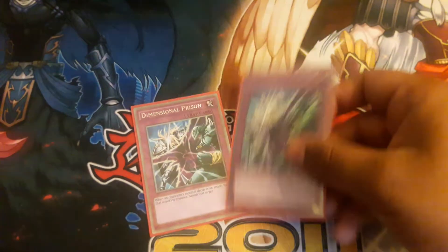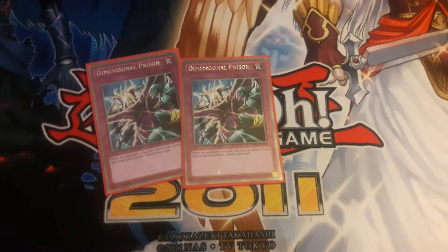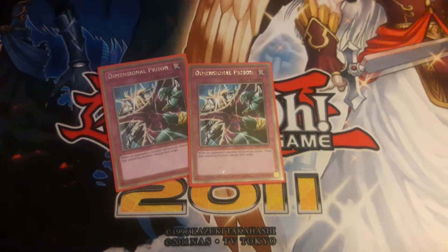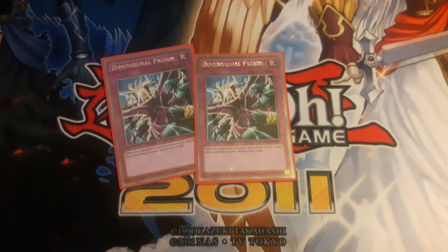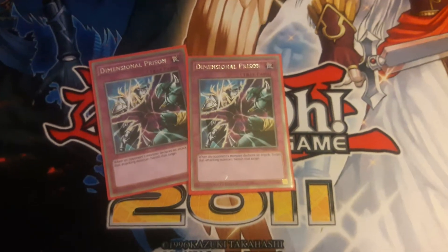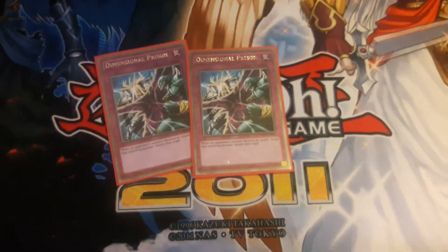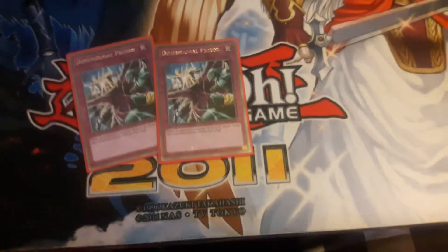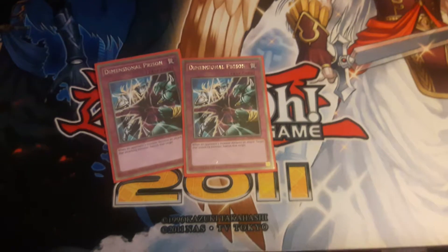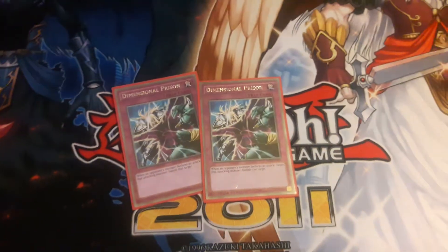Next we have two Dimensional Prison. Basically a big middle finger for your opponent - when they attack you, banish whatever monster was attacking. It does target, so if their monster can't be targeted you're out of luck, but if it can be targeted there's nothing they can do. You just banish something key to them - something that was probably going to beat you up round after round. Banish a Five-Headed Dragon, a First of the Dragons, a Kaiju - whatever they're going to slam into you with.